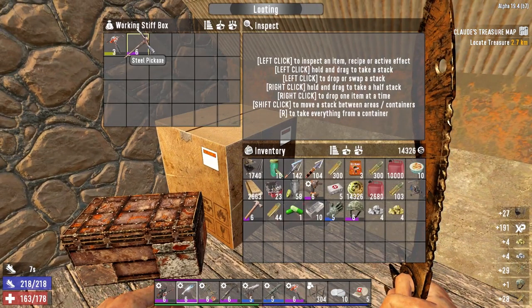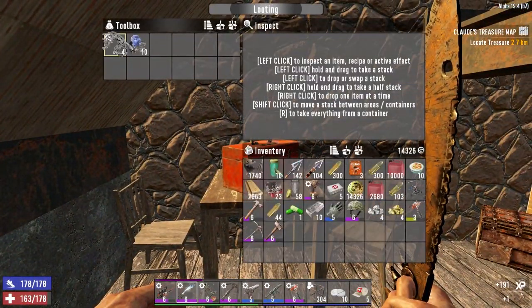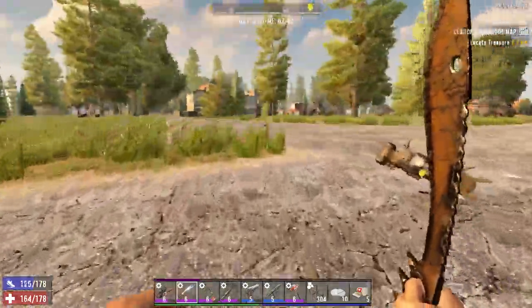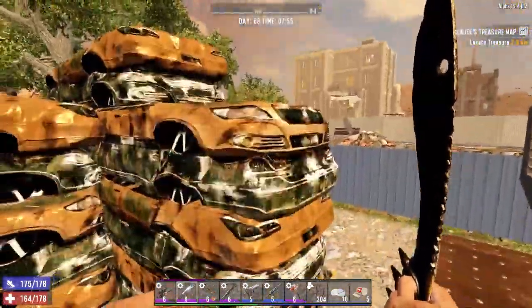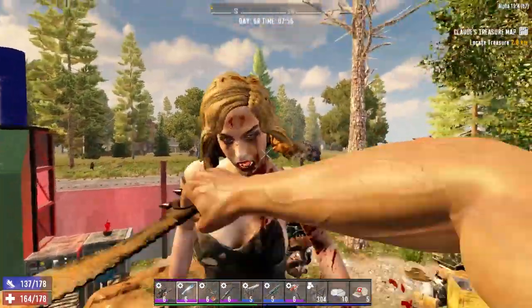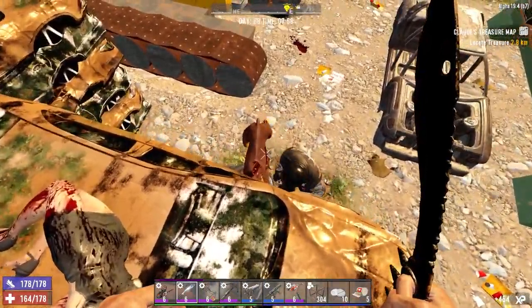Didn't know there were searchable furnaces in the game — that's news to me. That's locked, and I'm not seeing an obvious way in here, except for this unlocked door. Oh! Where did you even come from? The furnace, I imagine. Quality six claw hammer — is it going to be a good day? Yeah, game stage 172, max lucky looter, we should be getting some good stuff here.